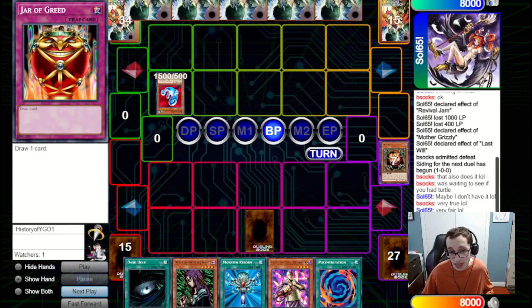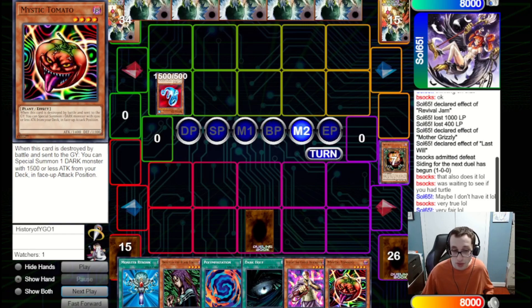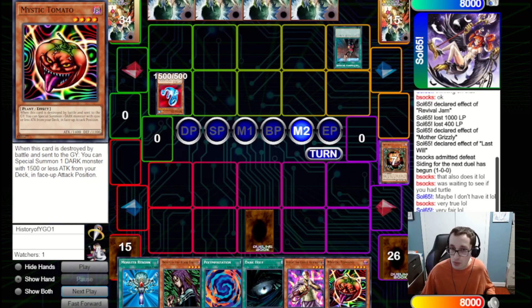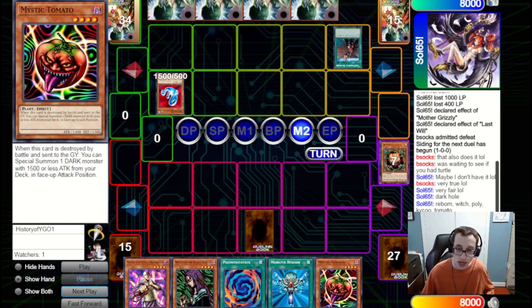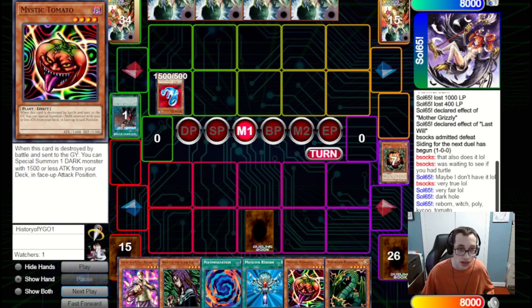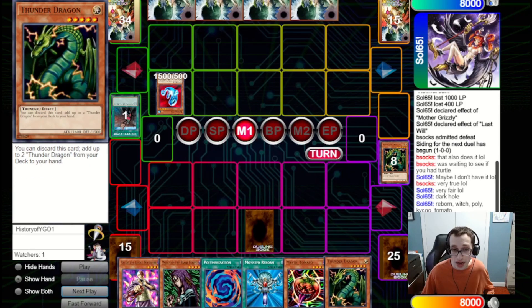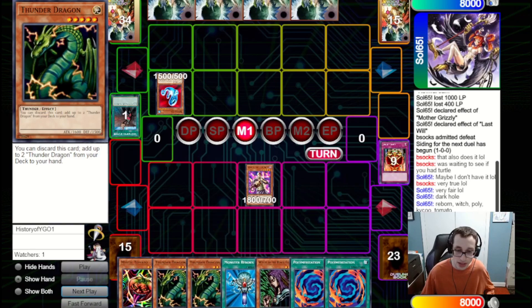They bring out Revival Jam and hit into our Sangan. We search and grab a Mystic Tomato — we could have grabbed Versago directly to pair with Polymerization, but having Mystic Tomato online is safer and we can always bring out Versago with it. Unfortunately they fire Forceful Sentry and take the Dark Hole out of our hand, but we're not too torn up about that since we can still clear the Revival Jam. We use Thunder Dragon — discarding it to grab two more — then fire Jar of Greed rather than going straight for Twin Head plus Kaiku, which would be a bit greedy.